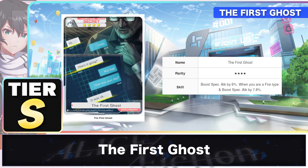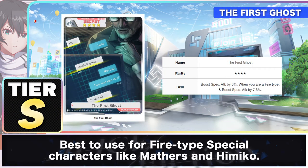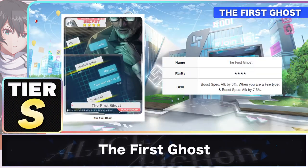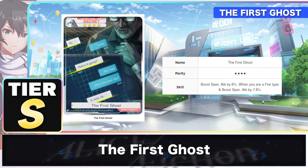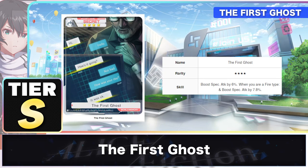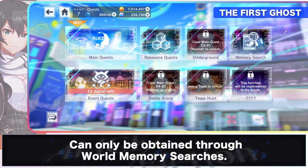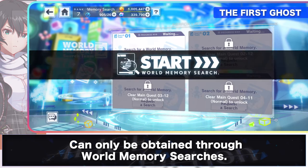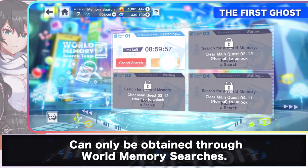The First Ghost is a 4-star SST world memory that's best to use for fire-type special characters like Matherus and Himiko, as it strengthens them by boosting their special attack by 7.8%. This is effective if you're planning to use these two folklores as support. The First Ghost world memory is only obtainable through the memory search system, so it's recommended to use memory search as often as possible.